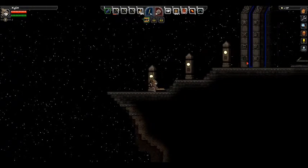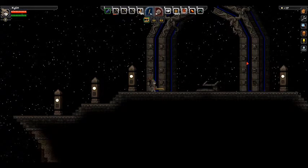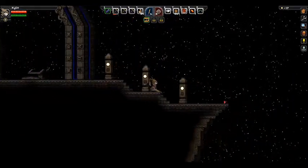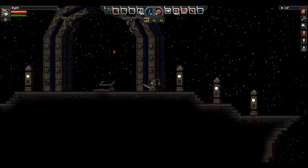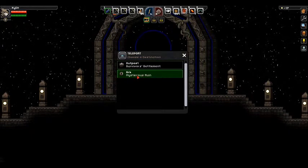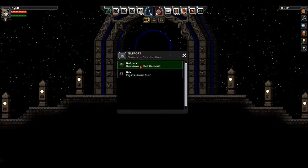Something seems to be messing up with the transporter little device thing, so if I need to beam up or beam down, I'll just use this button. This is interesting — don't wanna fall off that. This looks like a little gateway portal. Teleport — choose destination: Outpost, Arc, Mysterious Ruin. I'm gonna choose the outpost.